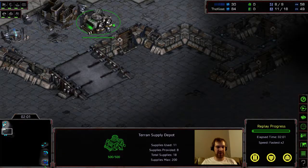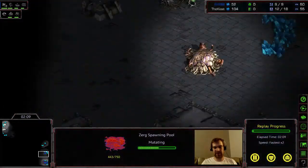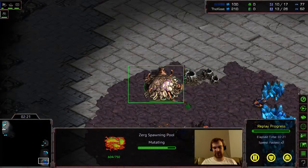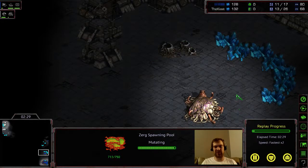What I mean by a wall-in is that if this guy were to send in any Zerglings — which he's currently not making, because he's doing the typical hatch-into-pool opener going for a more economic thing — you normally don't see a pool first unless they're going to be very aggressive, which this map makes difficult since it's a 4-player map.